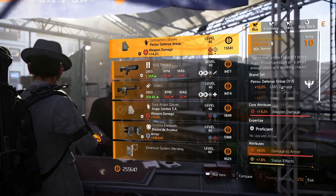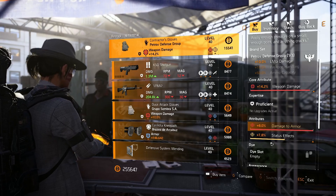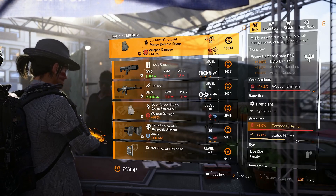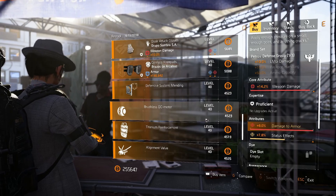At the theater the only thing of note again is contractor's gloves for the second week in a row, almost max rolled. You can put whatever you want on here, whether it be crit chance, crit damage, or maybe something skill related. Everything else is garbage, let's move on.